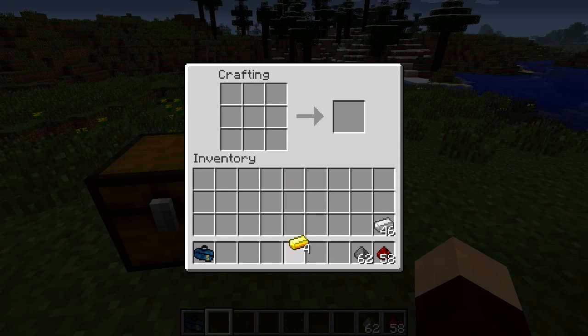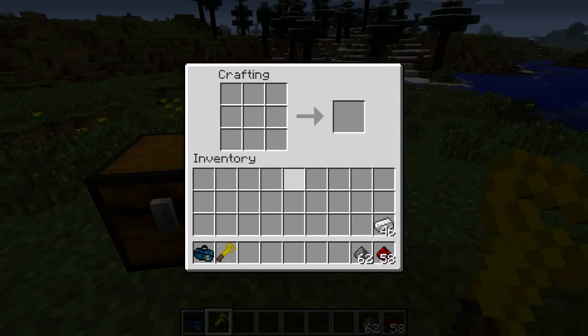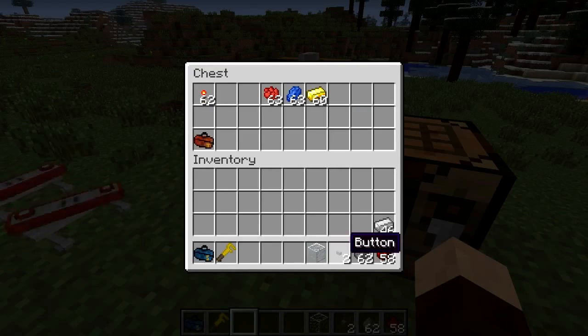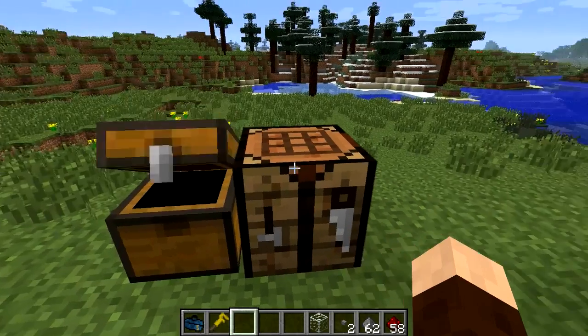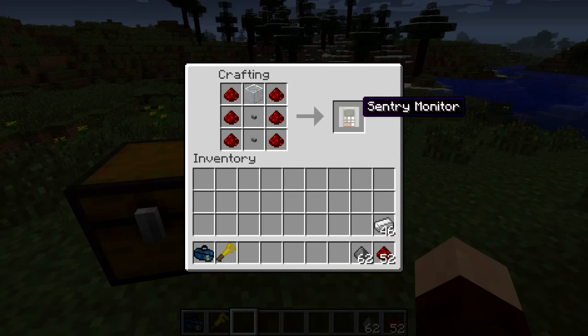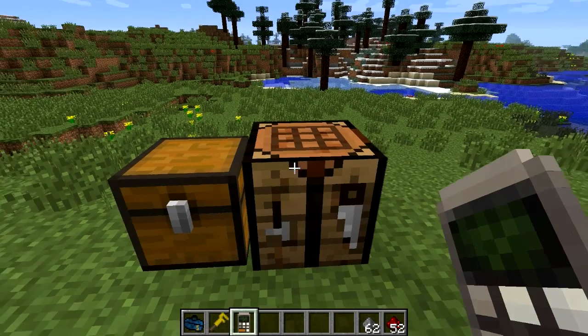You'll also want to make a wrench — or spanner, depending on what country you're from. You just need four gold bars. It's called a wrench in-game; I'd call it a spanner if you're from the UK. You can also make an iron one but the gold one is much better. You'll also want the sentry monitor: a piece of glass, two switches, and some redstone — glass at the top, switches in the middle, and redstone down either side — and that gives you a sentry monitor.